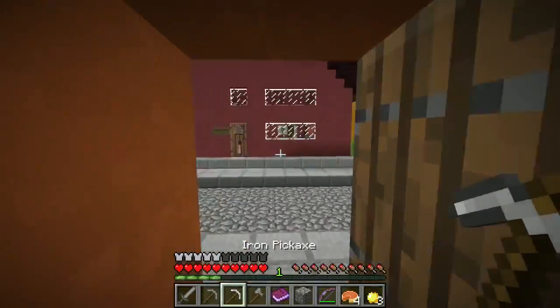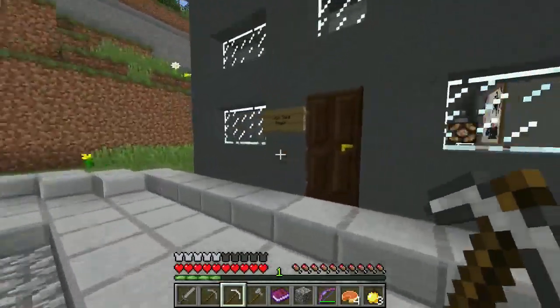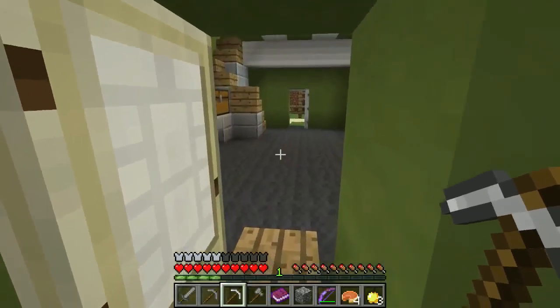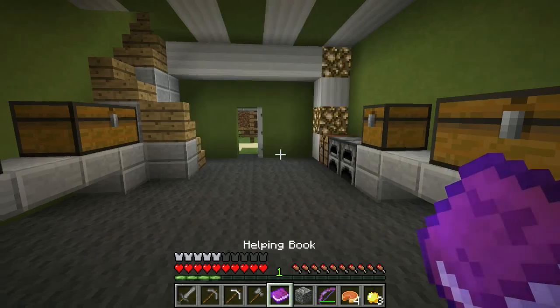So we need to find a lever hidden in Mr. Doon's house. Let's go find Mr. Doon's house. We run into someone — not Mr. Doon, not the mayor, turns out he's the engineer. Okay, so I need to find what it said: find a lever hidden in Mr. Doon's house.